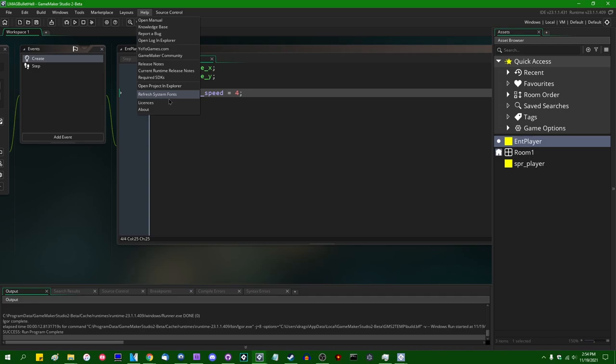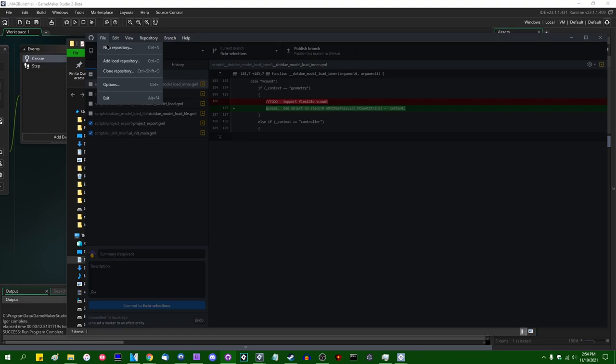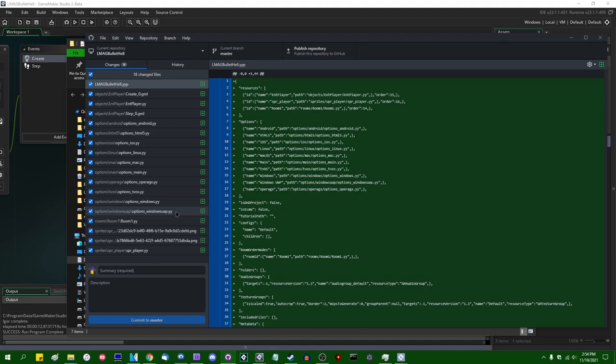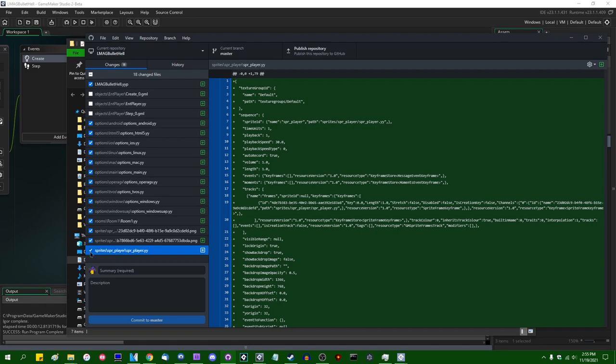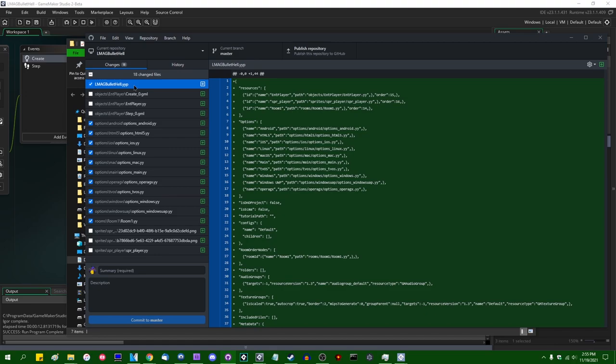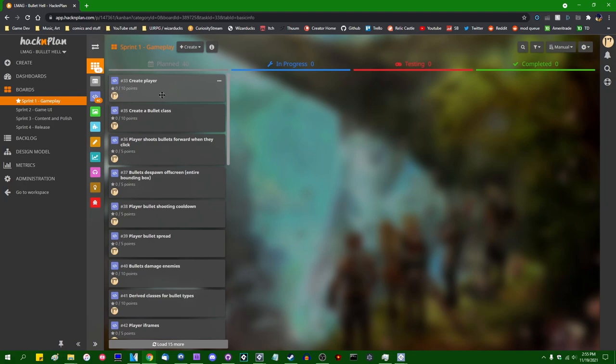I should probably make a GitHub repository for this project. I'll open the project explorer, run git init, then add it as a local repository in GitHub Desktop. I'm not going to push this to actual GitHub right now — I'll do that once I start releasing videos. I can commit in pieces: first commit the base GameMaker project as 'BaseProject', then commit the actual player content as 'PlayerSetup'. I recently learned you can select individual lines to commit in GitHub Desktop — that's pretty cool.